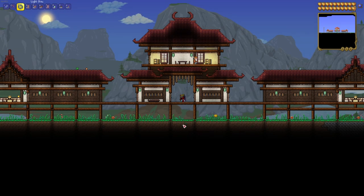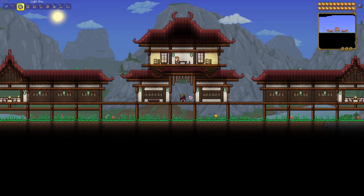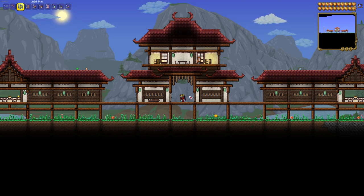Good day and welcome back to another Terraria Let's Build. This video is going to be the final installment in my series of Japanese Let's Builds. They've all been different types of Japanese buildings and all of them have had some functionality for housing NPCs. This one is a little bit different in that it's mostly aesthetic, and it doesn't actually count as a house for NPCs, however you can modify it very easily to add in doors and chairs and tables so that your NPCs can live in it.